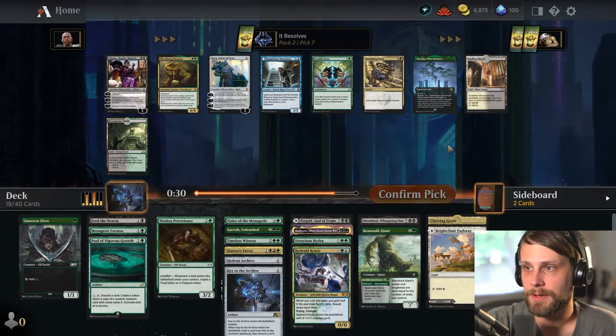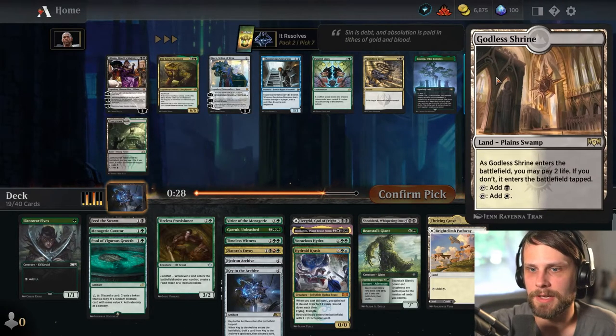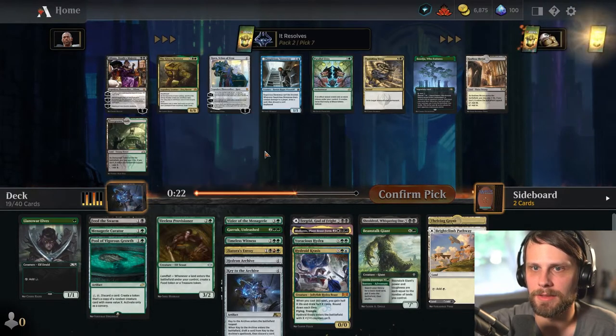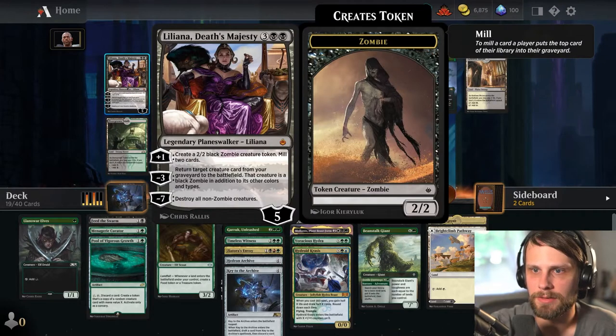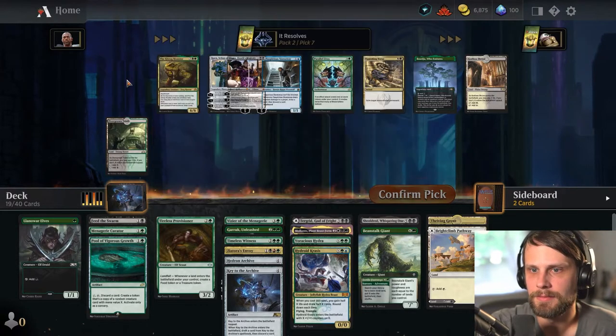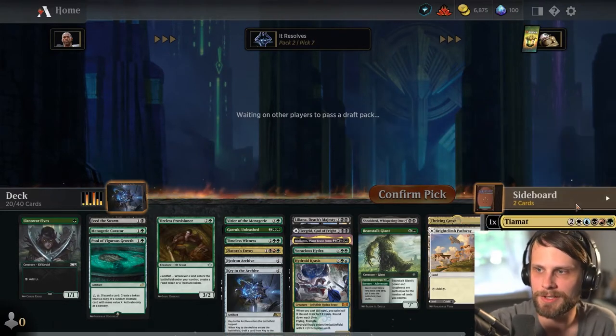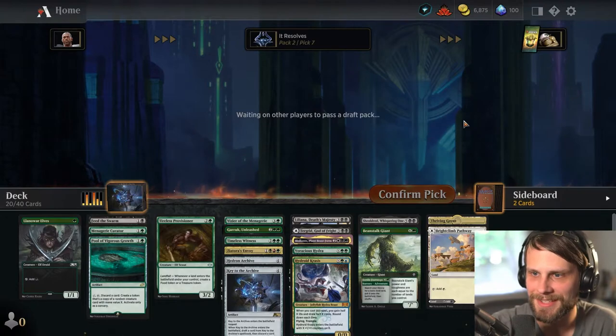I do really like Overgrown Tomb — it helps us out here. Godless Shrine is not that great — I think the Overgrown Tomb is better. Maybe it's Liliana though. Yeah, let's go Lily — let's go for the cool stuff guys. We're here to do broken stuff, not easy stuff.